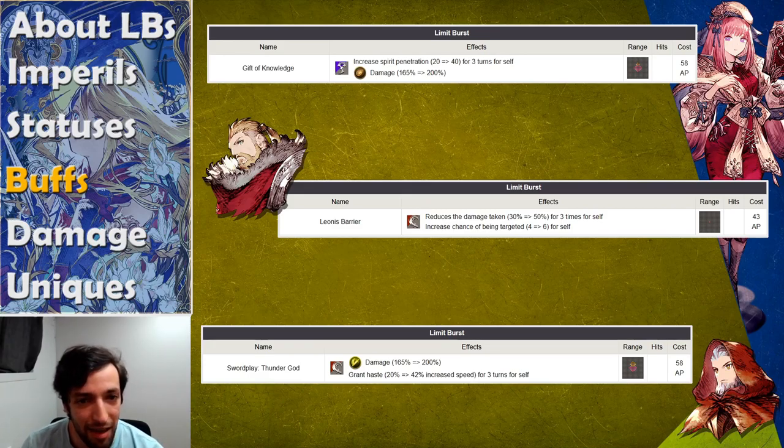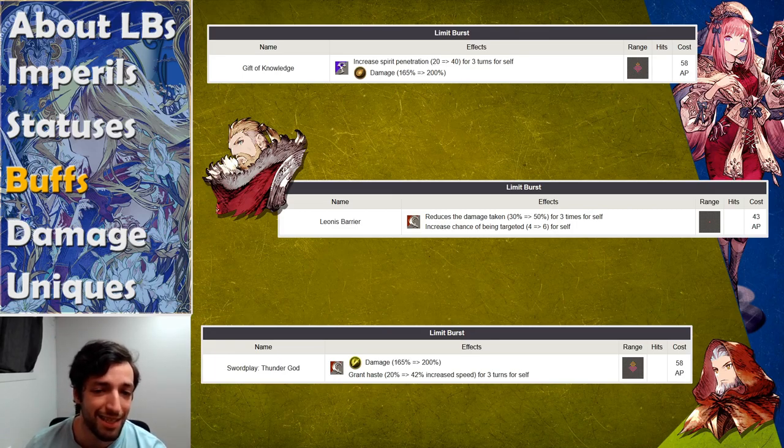Luels is the same concept but increases her spirit penetration and deals damage in an AoE — really top tier, 15 or 20 in terms of level. Eldes gains a barrier for three hits for self varying between 30% and 50%, and it also increases his hate. It's a limit burst good at level 1 because even a 30% barrier and 4 hate is useful, but if you do level it you have two scaling things — a better barrier and more hate — which can be really important. I would at least get that to 10, maybe even 15, but I don't think you need to push it all the way to 20.